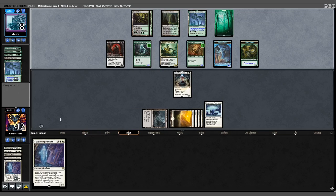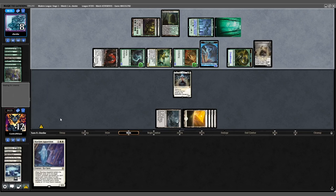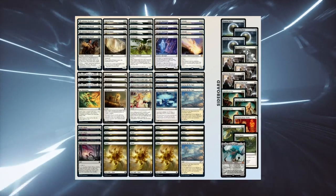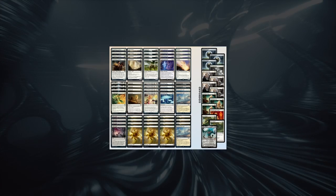We untap and play out Elish Norn, passing the turn. Opponent taps out, cords for 2, gets a Blood Artist, and casts Force of Vigor — and they win the game. As is often the case on this channel, Yawgmoth gets the last laugh. Be sure to subscribe — I will see you again soon.